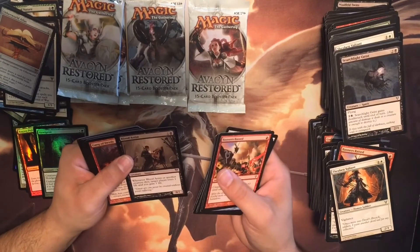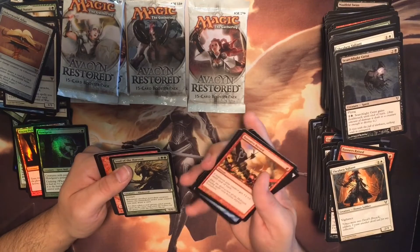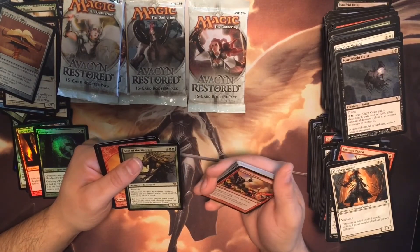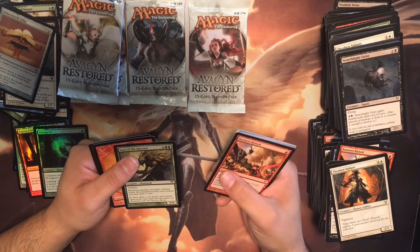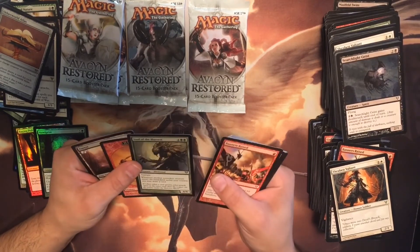Blood Artist, Gang of Devils. Another Archangel — that's cool. Soul of the Harvest — trample. Whenever another non-token creature enters the battlefield under your control, you may draw a card. Six six.